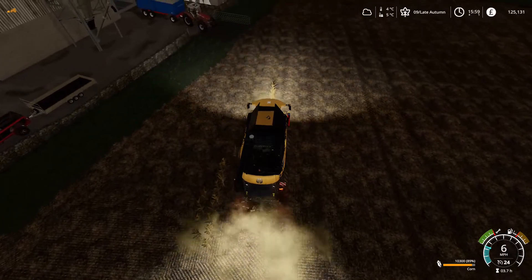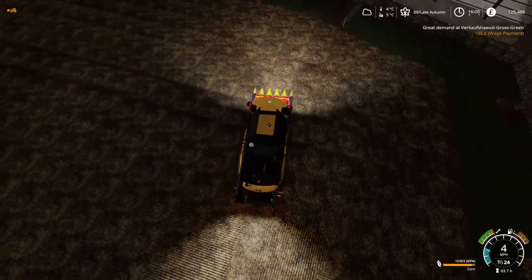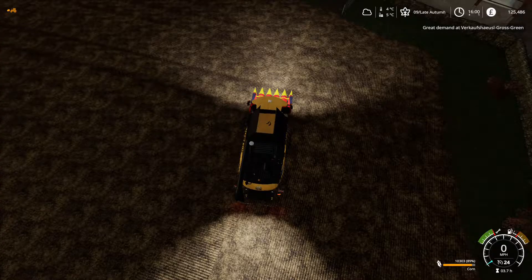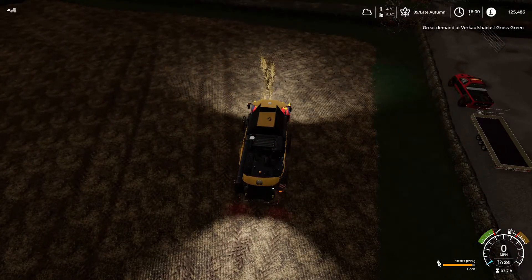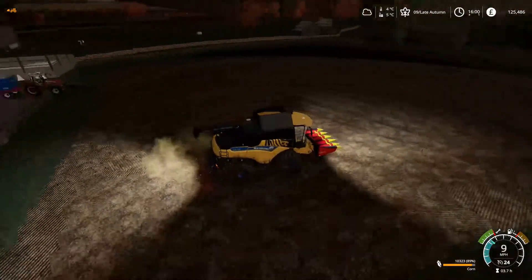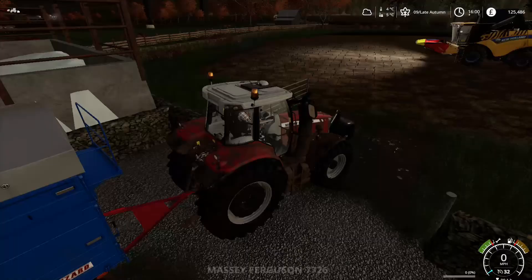Just coming up to the final couple of passes here. There's a great demand at Buschkopfel Gross Green — let's quickly have a quick look at that. What's that for? Potatoes! It looks like I'm going to have to get them sold. We got 10,323 litres of corn off that field, which is pretty impressive — quite happy with that. We'll keep that for now.